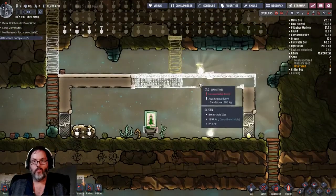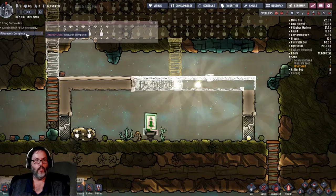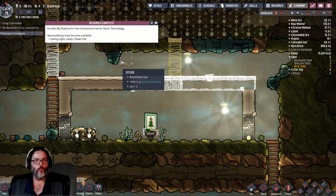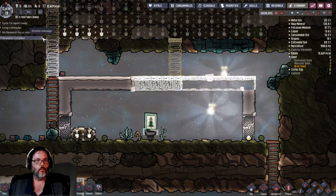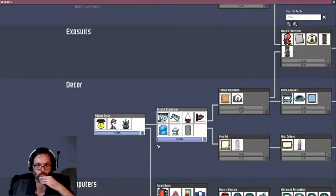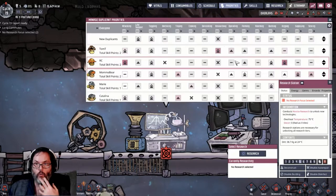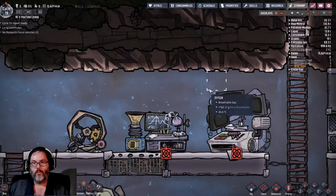We've got shine bugs up there - if we could trap them in here that would be nice, that would be an additional boost I believe. Ceiling lamp, lamp, flower pot. We do have sculpting blocks now - do we have anybody that can do decorating? Not really. Fair enough.